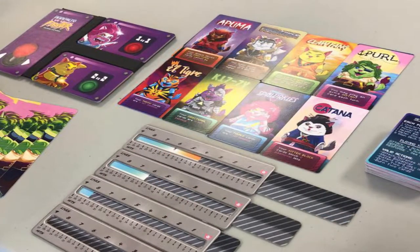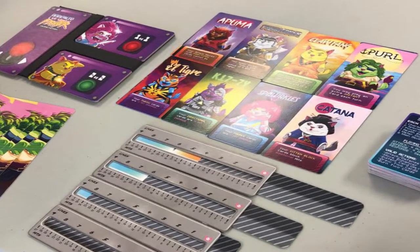You're going to choose one of the fighters, get a hand of cards, and do your actions. Four attack actions, then your opponent does their four defense actions. You rinse and repeat — they get their attack, you get your defense. You're going to have a health bar that shrinks as you take damage.